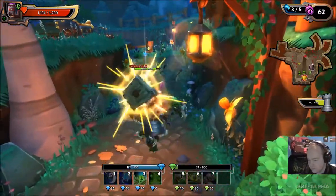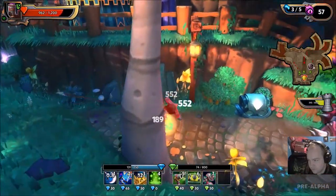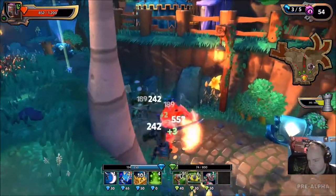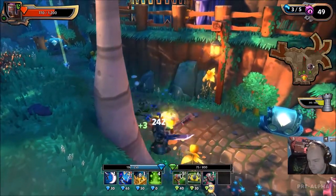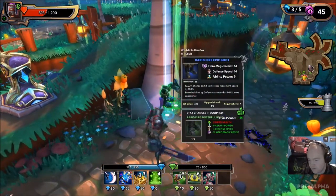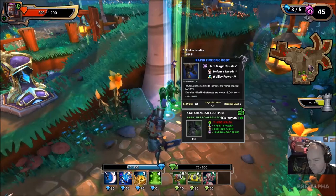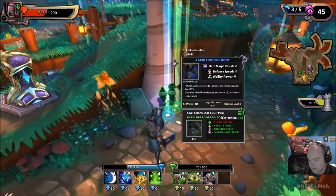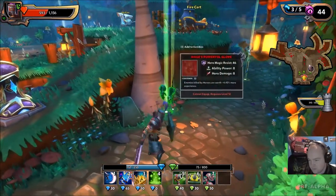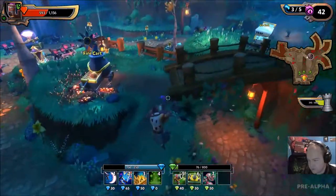I'm going to stun him right here with the help of the blisters, which I'll tell you is pretty damn easy to do. There we go. What did he drop me? He dropped something blue — defense speed, ability power and everything else like that. I need that more than anything, because defense speed is like gold, really, especially from the last Dungeon Defenders.